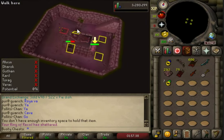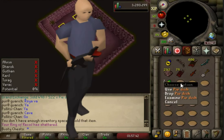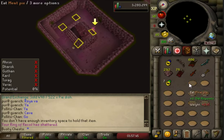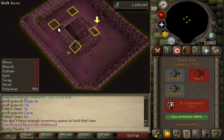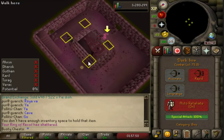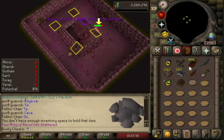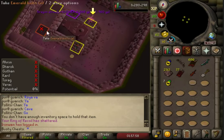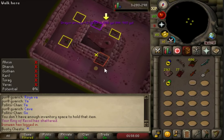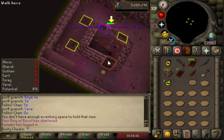Today we're finally unlocking the black salamander. We've been working towards this goal since probably episode 8, since we were using the swamp lizard. The black salamander is really powerful — even at just 70 magic it hits 17s, which is great because the food and ammo only costs like 5 or 6 gp each. It's super cheap and keeps your profit at nearly 100%.